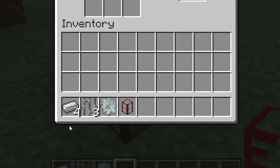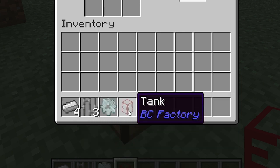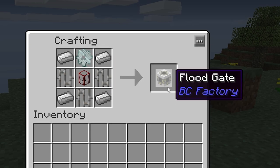They're not very costly to craft, requiring 4 iron ingots, 3 iron bars, 1 iron gear, and a tank. As of Buildcraft version 4.0.2, if you follow this recipe you'll be able to craft a floodgate.